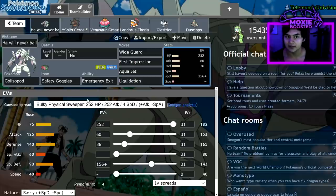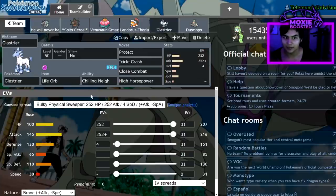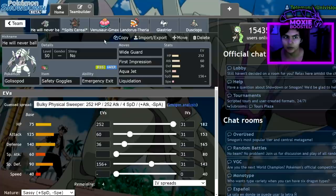Even under Trick Room — this team has Glastrier on it — Golisopod and Glastrier are really cool next to each other. I faced a Trick Room team with Torkoal and thought, oh no, Torkoal underspeeds my Glastrier. But then it hit me: Torkoal's the slowest thing on the field. If it has Eruption or Heat Wave, it's just going to click it. So I went for Wide Guard and was able to click Max Quake into the Torkoal and end up winning the match.